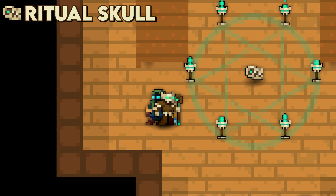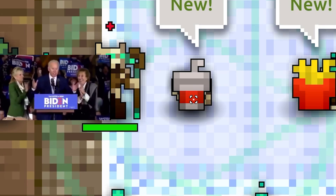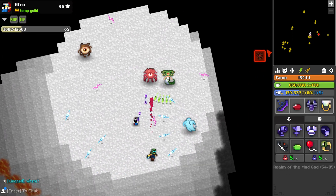Moving on, we have got the ritual skull, which is by far the coolest and flashiest part of the set. On cast, you place down a ritual circle on the floor which inflicts damage on enemies the closer they are to the centre of it, which is an incredible mechanic.